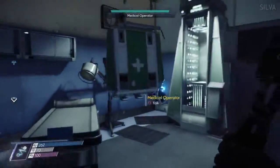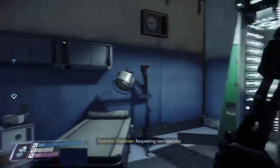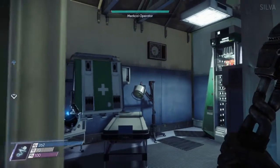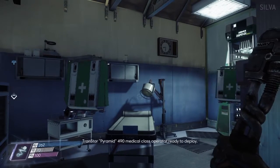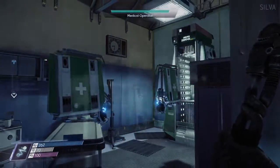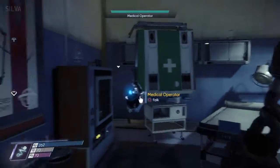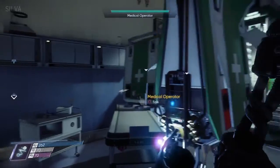We already have one operator, but we're going to push this little button and get number two out. If you want to make this easier, you can push that button again and get a third bot out there. We just got to get them close enough - I think it's two meters range for our ability. You can upgrade your ability to increase the shock wave. I made it a little easier by tagging them so we can see how many meters apart they are.